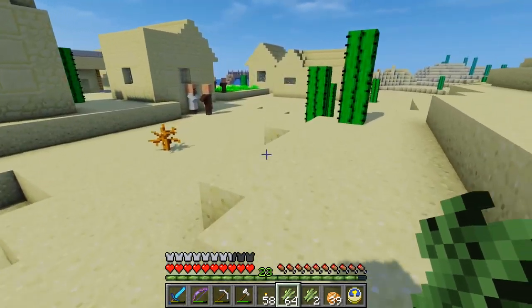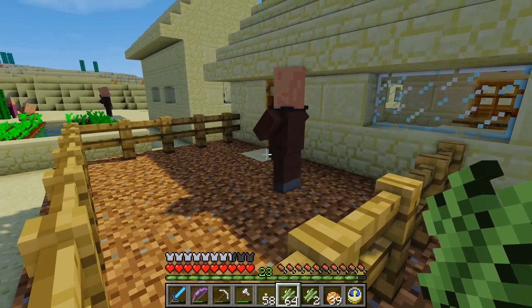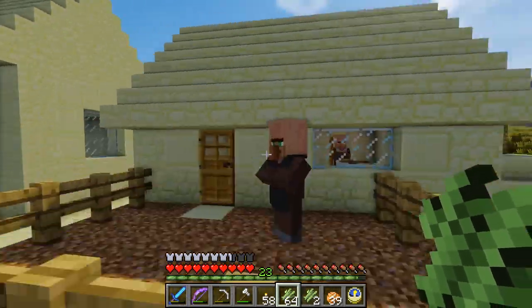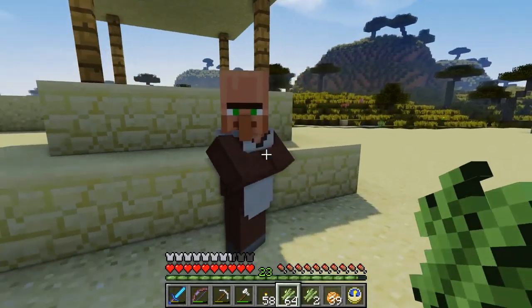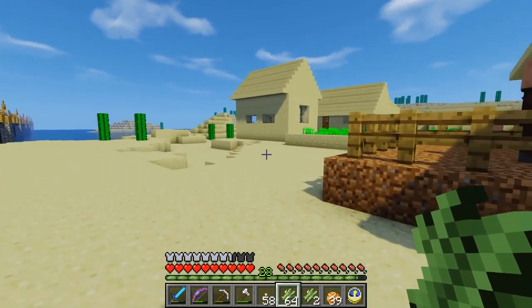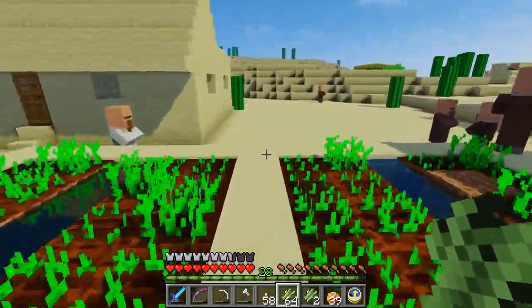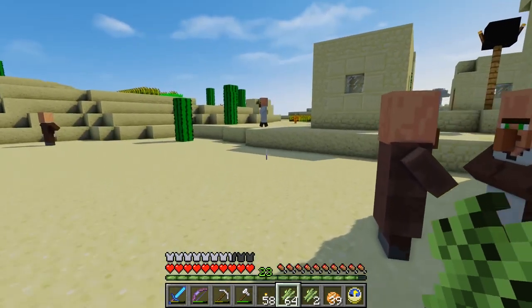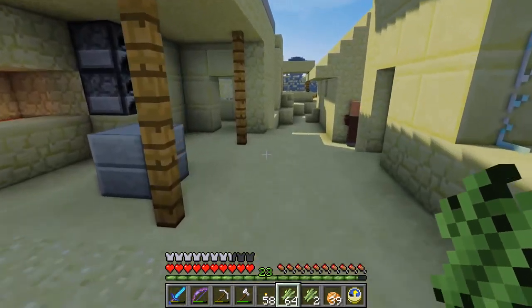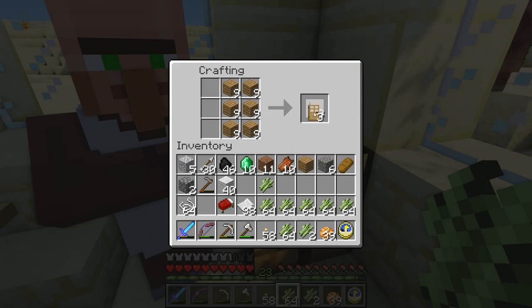What does the iron golem look like? Like a big tall wide lumbering man. The weaponsmith here is brown — somebody asked in comments whether you're colorblind and you do mix up colors quite a lot. I think that's about all we can get — we've got four emeralds. We could do a little more trading but there's no farmer. What I'm going to do while we're here is add more doors so maybe one day one of the new villagers will be a farmer.